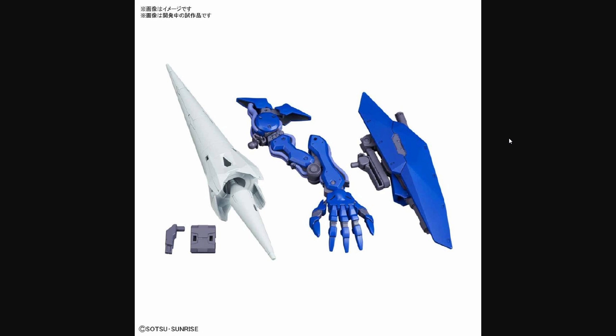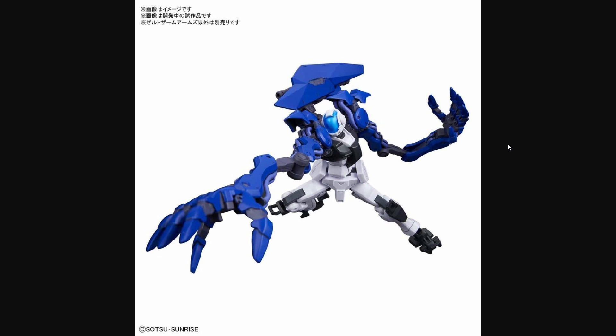We also got to see some official stock photos for the Seltsam arms parts. It's really nothing special — it's just those cool parts from the Seltsam, basically the three best parts of the kit, but cast in blue for use with all your standard Gunpla models. Alternatively, you could put a second extending arm on your Seltsam for extra extending arm action. The colors wouldn't match completely, but it would still look pretty cool.